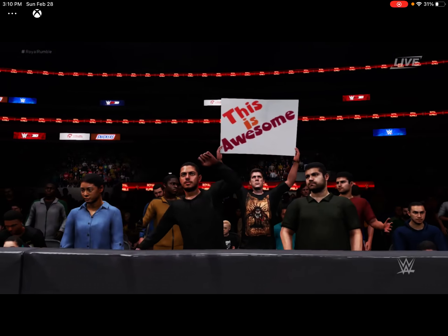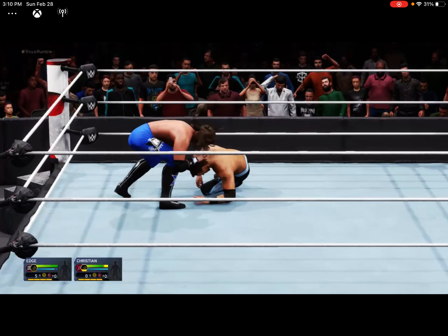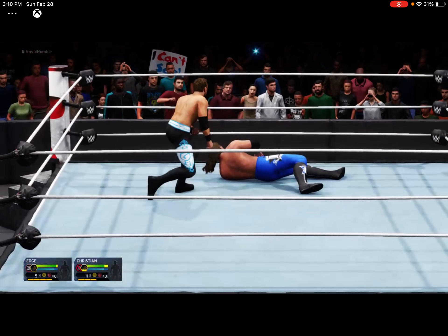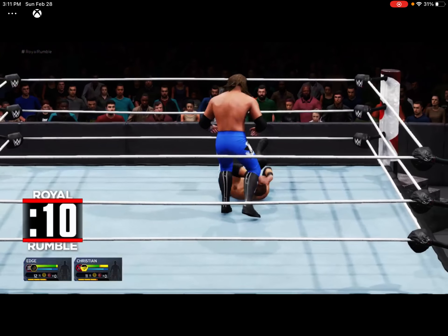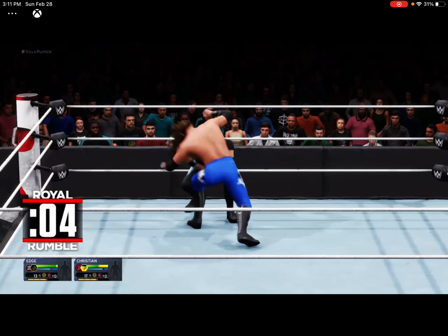It is Christian, Edge's best friend and tag team partner. Christian is number two with Edge. What a coincidence! Oh, Edge going straight after Christian. Unlike 2K16, there are eight people allowed in the ring at a time — in 2K16 it was only six — so now we're gonna have tons of people in the ring at the same time.